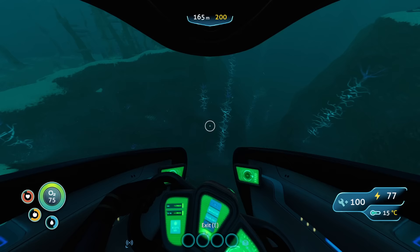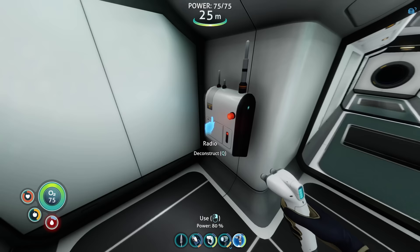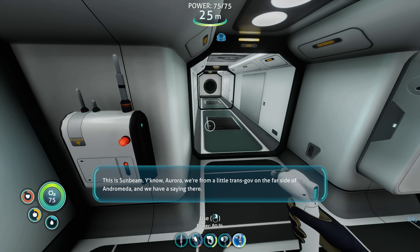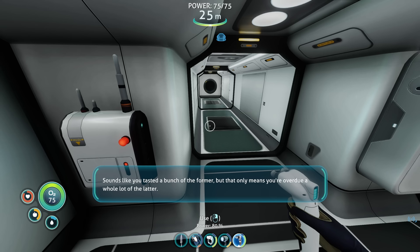After more exploration of the mushroom forest, some weird encounters, and some brown trousers, we finally locate the blueprint for the Moonpool and make our way back home. Back at base I check my messages, and to my surprise while we were away we received another message from the Sunbeam: 'There's no bad without the good, no good without the bad. Sounds like you tasted a bunch of the former, but that only means you're overdue a whole lot of the latter. Might just be we're in. We're scanning for somewhere to park. We'll be in touch when we find it. Sunbeam out.' Maybe we will be saved after all.